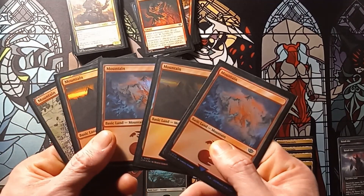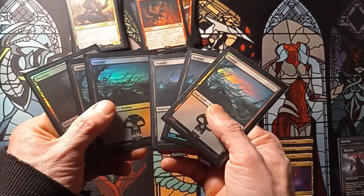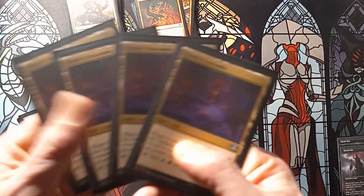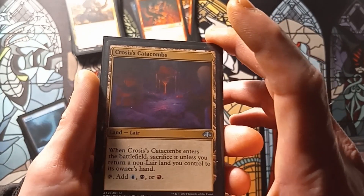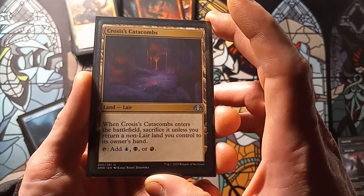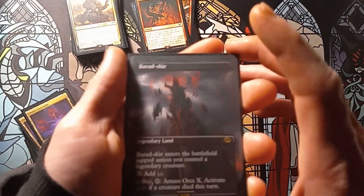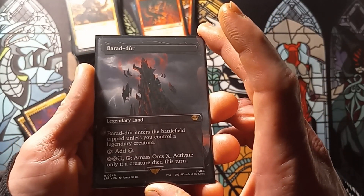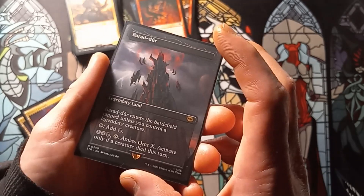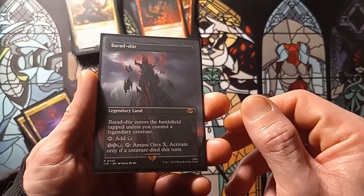Down to our lands: 5 mountains, 6 swamps, 3 islands, 4 copies of Crustus Catacombs — which enters the battlefield and you must sacrifice it unless you return a non-land you control to its owner's hand; can be tapped for blue, black, or red. And 2 copies of Barad-Duar — enters tapped unless you control a legendary creature; tap for black mana, or pay XX and black to tap and amass orcs X, activatable only if a creature died this turn.